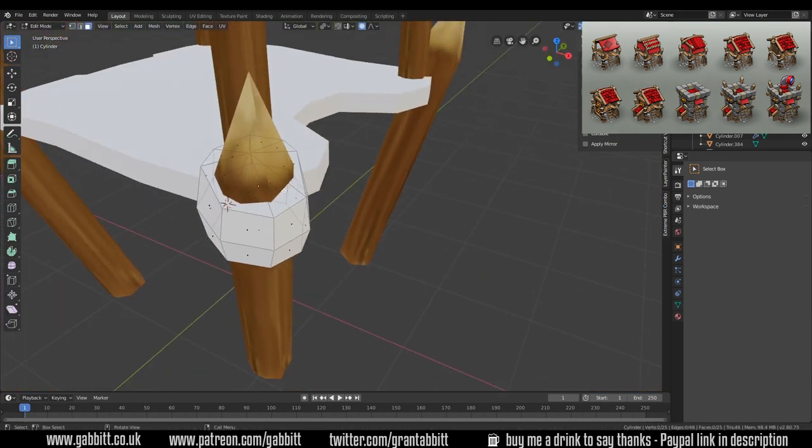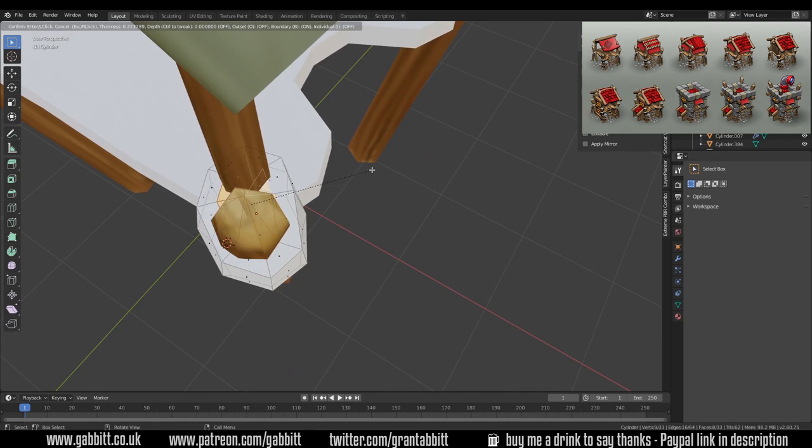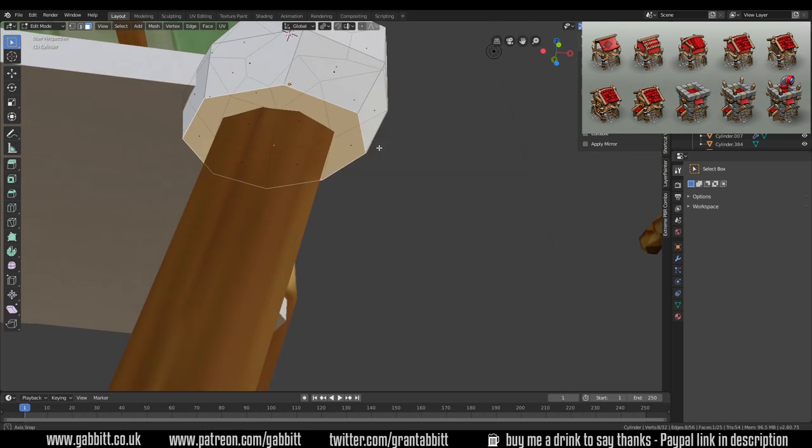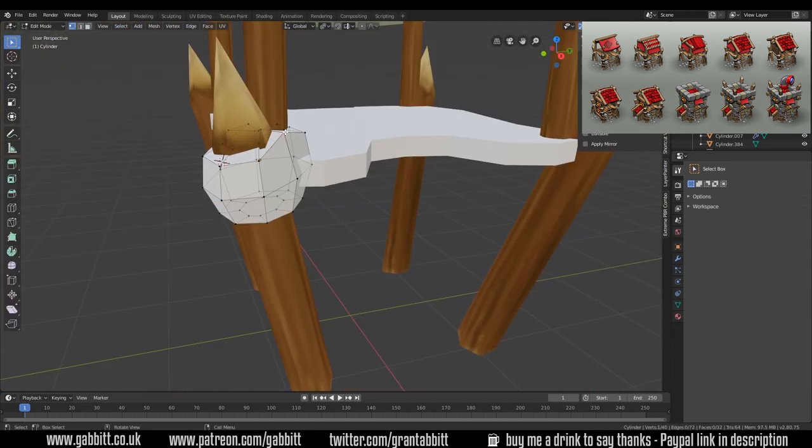For things like this rope going around these posts, you can see that I'm trying to reduce the polys but keep that sort of circular look, and all the detail I'll be painting in.